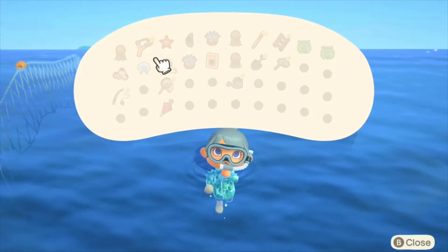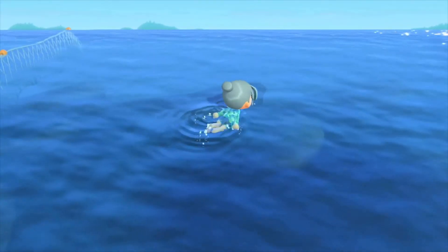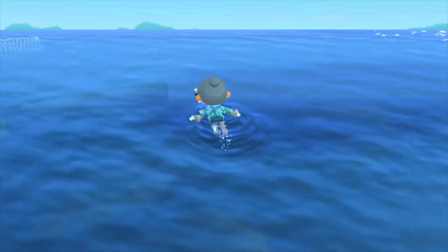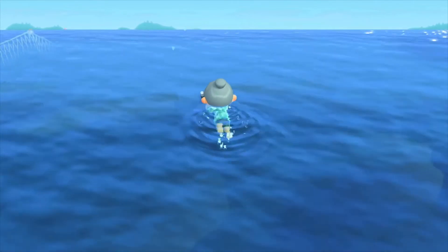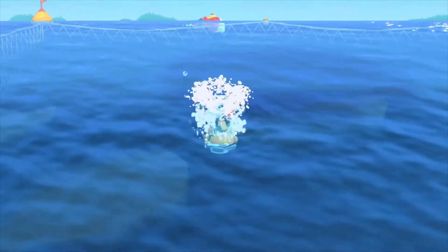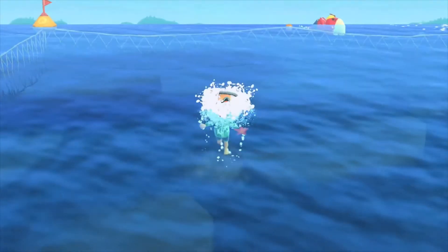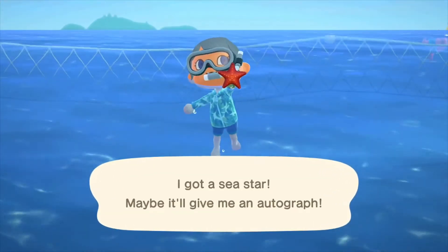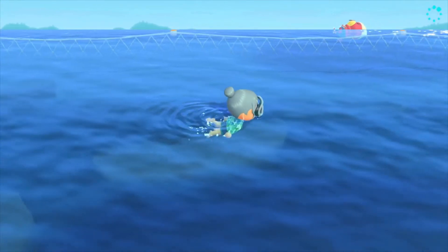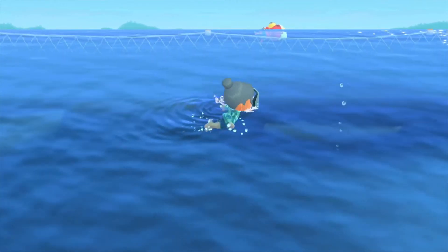You can force yourself to go back up by pressing the X button again. So Pascal gives you the Mermaid Sofa recipe and all the information you need to make the mermaid set — very worthwhile, very interesting. The mermaid set is quite good actually. Pascal is enjoying his swim. I'm just gonna hunt a bit more for some more scallops and then jump over to the museum, donate some things, and maybe give you guys a quick update on how Incopolis has been doing.